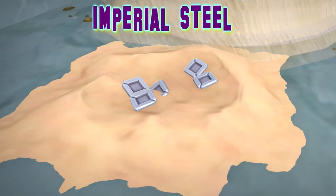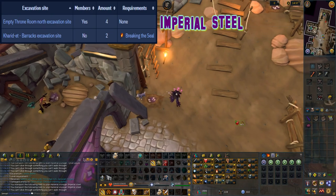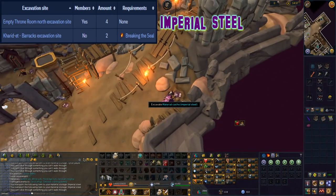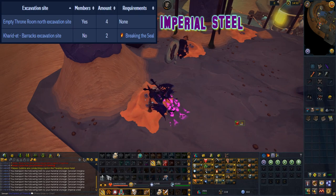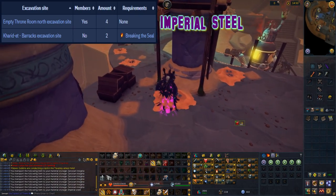This material can be excavated at level 14 arc and can be found in two locations. One is at the cadrid barracks excavation site and the other is at the empty throne room north excavation site. There are four caches at the empty throne room and two at the cadrid barracks excavation site, however you do need to complete the breaking seal mystery in order to use the location at the barracks site.